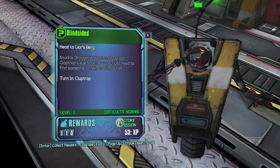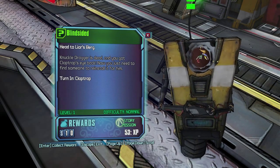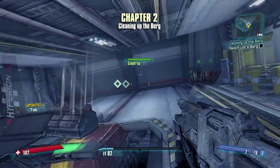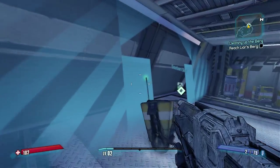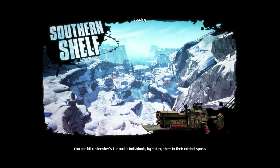Let's go crush skulls — KnuckleDrager is dead and you got Claptrap's eye back. Now you just need to find someone to reinstall it for him. Let's go. 53 XP, 10 bucks. Put that in the bank, earn some interest — but it's just really shit right now so maybe don't do that. Come on Clappy. Oh, Southern Shelf — let's go.